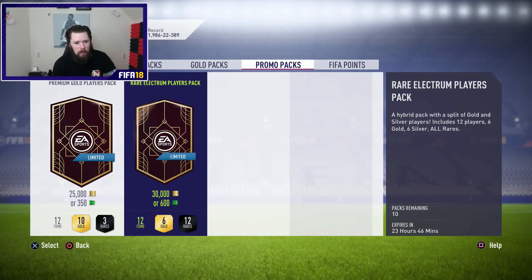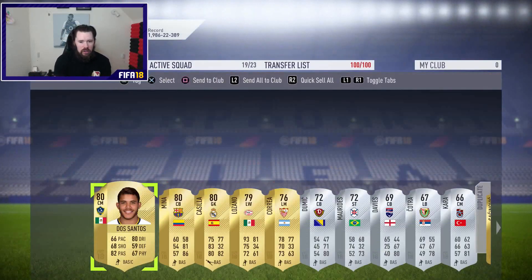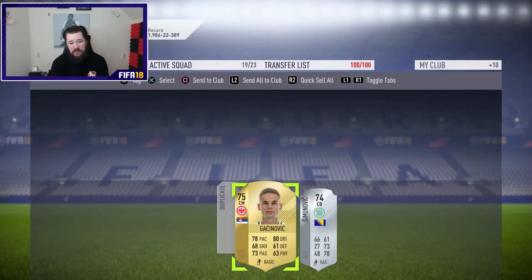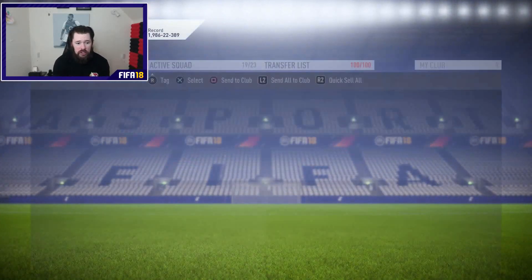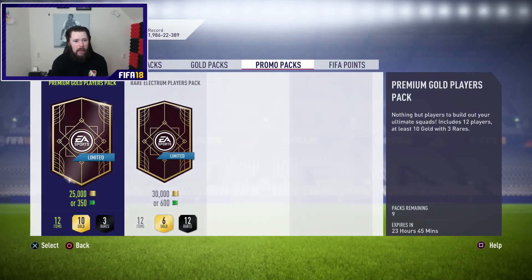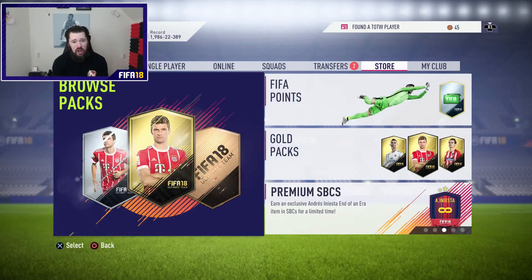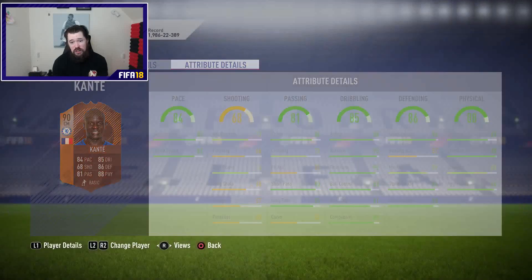What are the promo packs? Rare Electrum Players Pack and Premium Gold Players Pack — let's open one of each. I've been spending coins on packs recently, why not? We get a board, sadly no special card in this one. It's Nzonzi, so we can throw him in. Discarding the remaining items — again a waste of coins. Packs right now are just absolutely giving out. That Kante is a huge card to pull — really, really big.